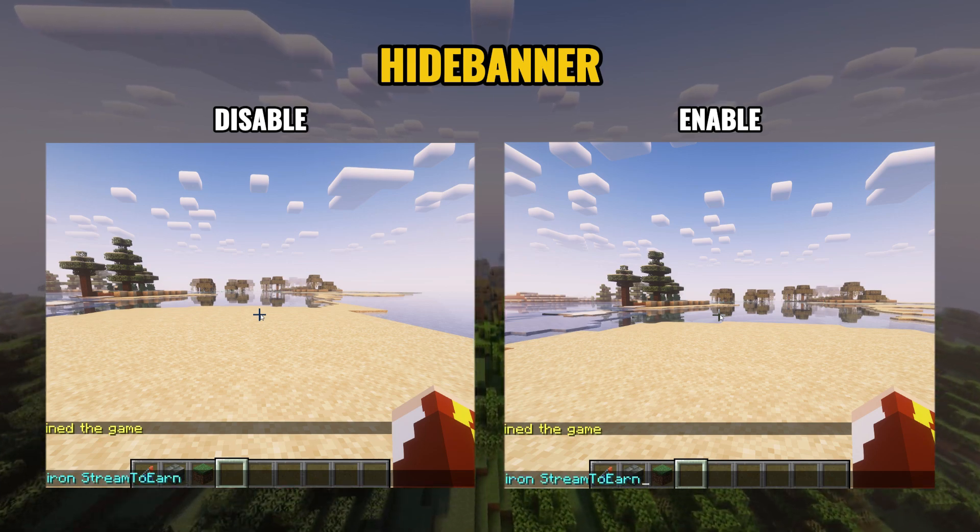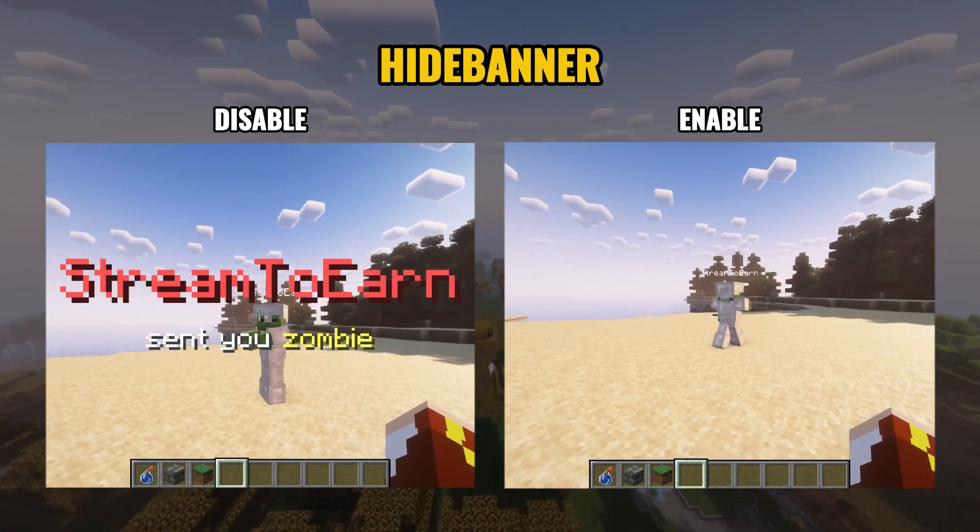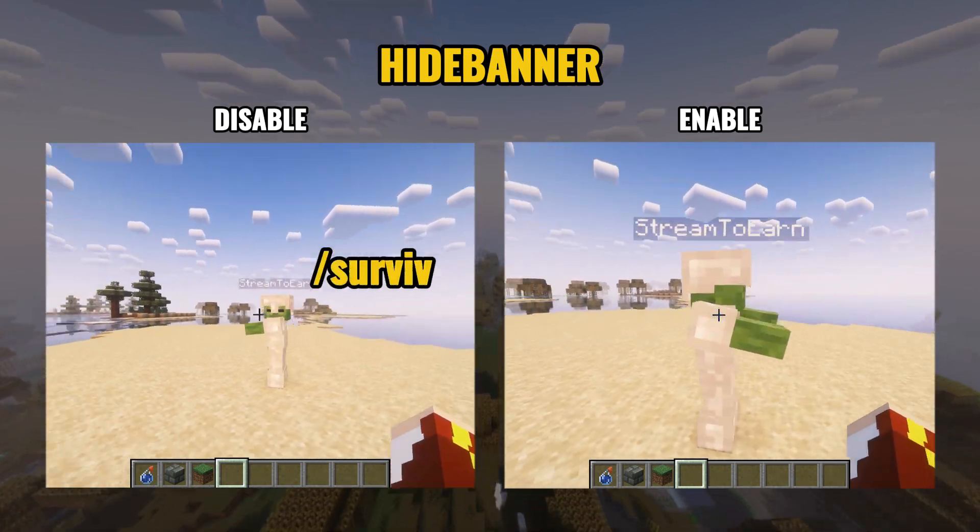Additionally, this plugin will display the donor's name in the center of the screen. You can toggle this feature on and off with the command Survival Hide Banner.